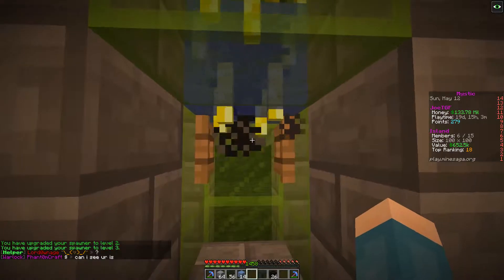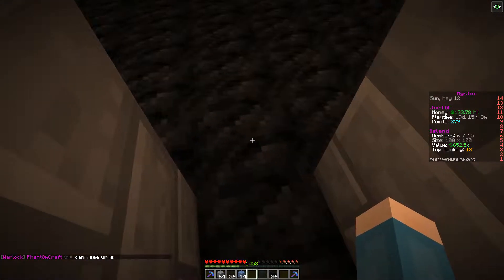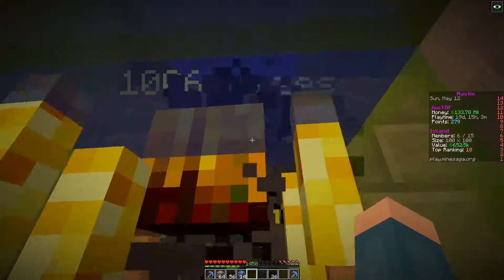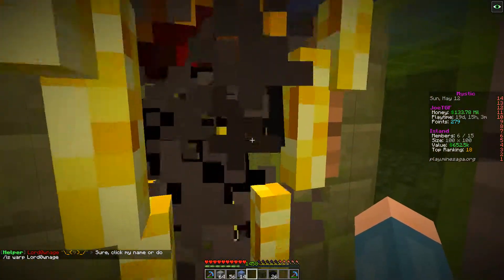So now whenever we want to AFK, we can just stand right here. I'll set up console client with my sell script so it can just stand here, collect everything, sell the drops, and we will get XP and we can get keys to get all kinds of good loot.